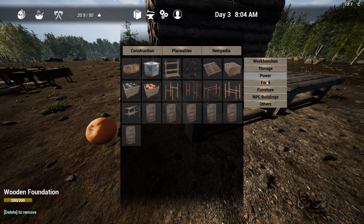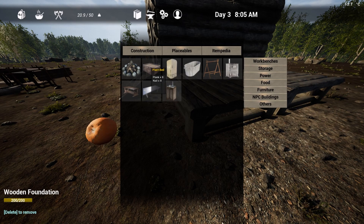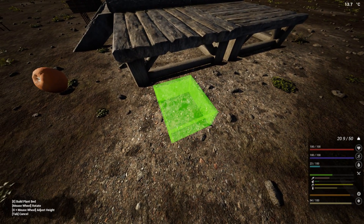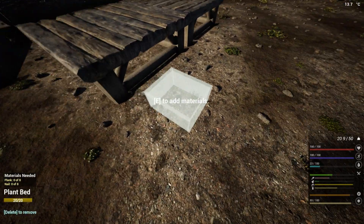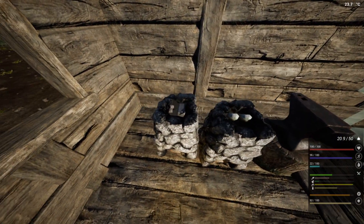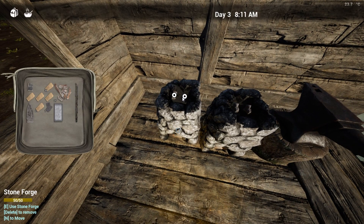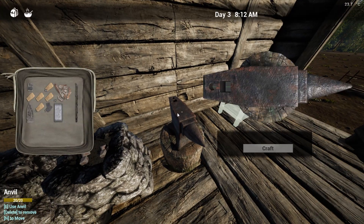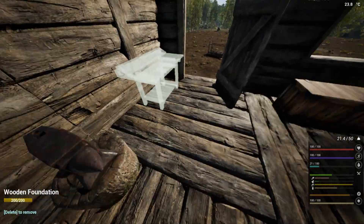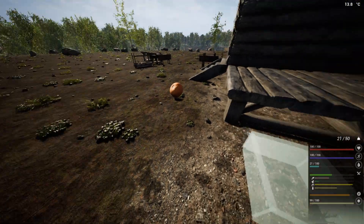No, that's storage — it is over food maybe. So after we plant inside, what do we need? Eight planks and eight nails. I think I should make some nails here — yes, ten! That's pretty good, I only need eight so it's okay.